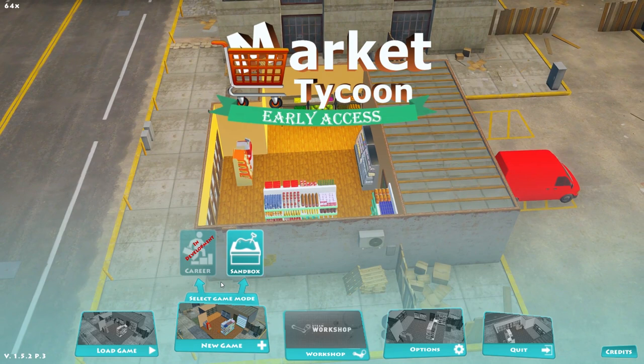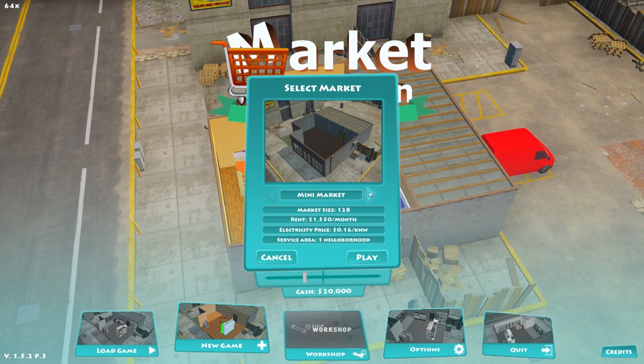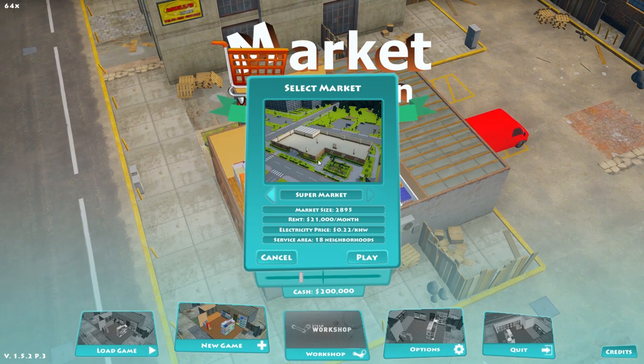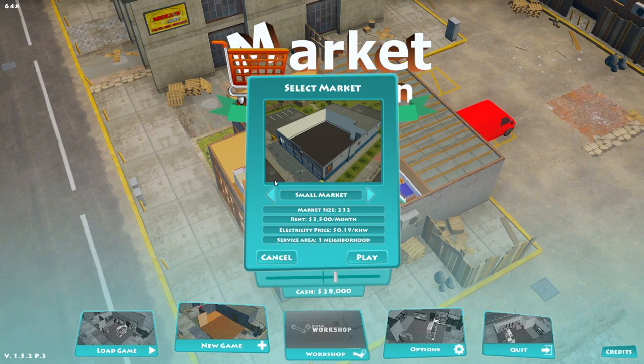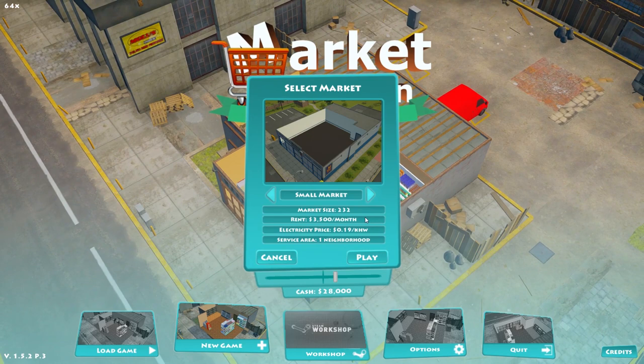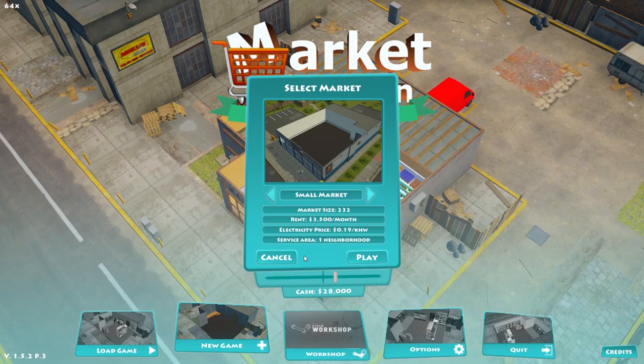I've got three different options for Sandbox. I can do Mini Market, which is obviously a very small building, a small market which might be more appealing, or the mega supermarket — holy moly, that's a lot of space. How about we just kept it normal, like we do on the channel here? Let's do the small market. It's going to cost me $3,500 a month in rent, plus electricity costs, and it'll service one neighborhood.